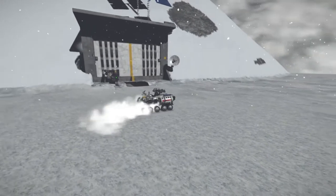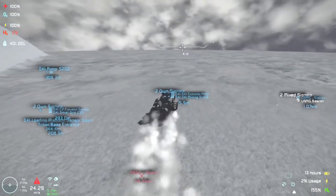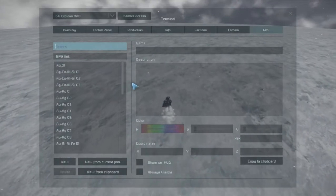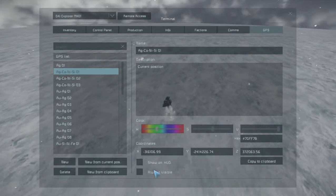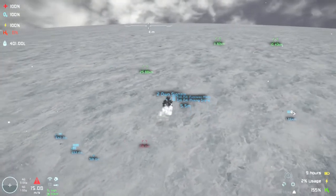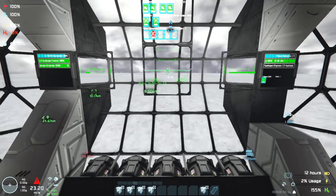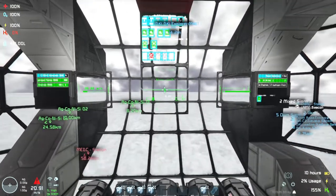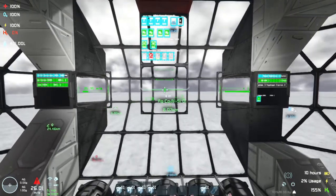I have previously collected a lot of GPS locations of any ore I might need. The funny thing is that I did so because I thought I could find platinum on Triton, but I was wrong — platinum is only in space. Also, since two updates ago we already have colored GPS. I colored the minerals green. We are heading to the closest location that has silver, because this is one of the materials I will need for my large grid ship, the Fire Prime. I have activated cruise control that keeps the speed constant, and we are heading to the closest silver mine.